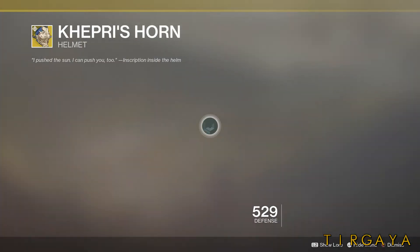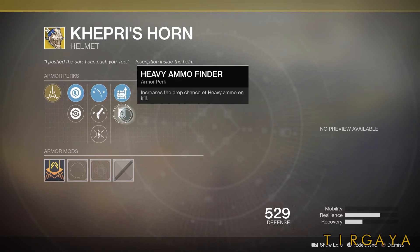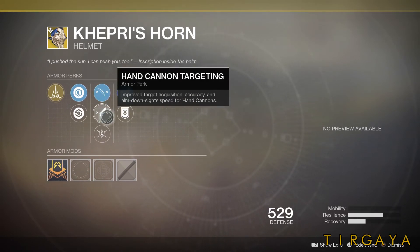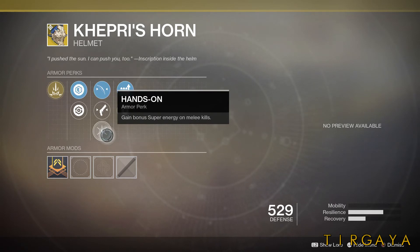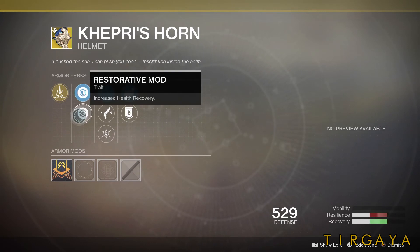Next, we'll take a look at Kepri's Horn. It has Shotgun Reserves and Heavy Ammo Finder, Bow Targeting, Hand Cannon Targeting, and Hands-On — gain bonus super energy on melee kills. It rolls with resilience and health recovery.